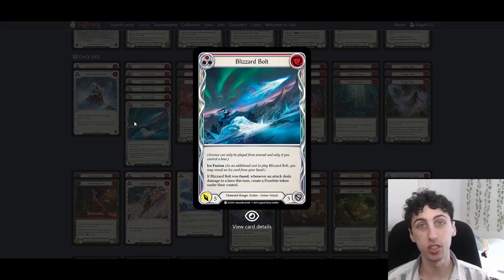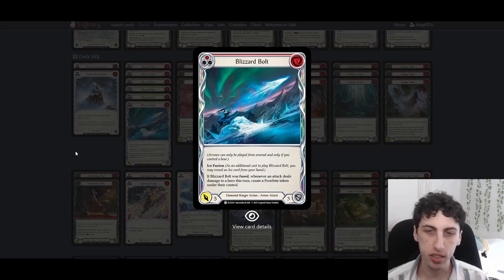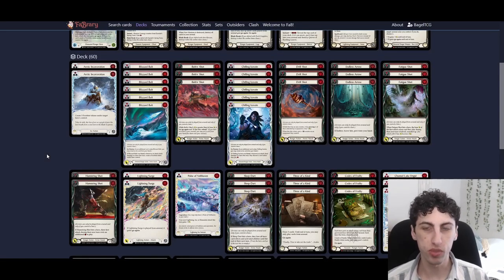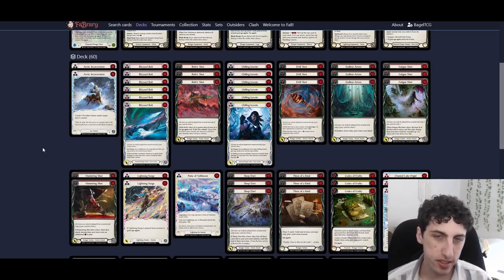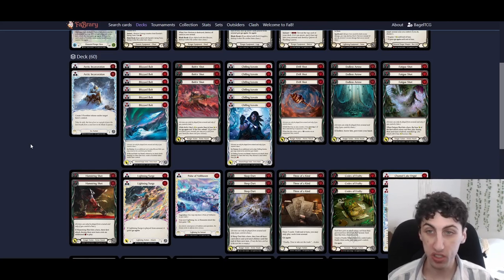We're running all reds and yellows of the fuse arrows — Chilling Ice Vein and Blizzard Bolt. These are the reason you're playing Ice Lexi. Every attack on damage that turn either makes a frostbite or makes the opponent discard unless they pay one resource. These on-fuse effects apply to all your attacks that turn, not just arrows. Make sure to play them as your first arrow of the turn so the effect applies to everything that follows.